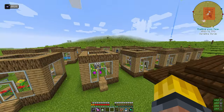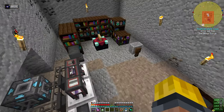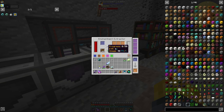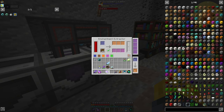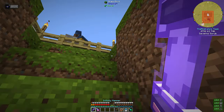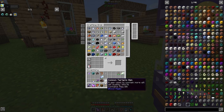Can Arcane Ashes be enchanted? Can I get like Unbreaking on here? They actually can be enchanted, but it gets Curse of Vanishing — don't necessarily want that. But hey, look — now we have Unbreaking on here. That's nifty.